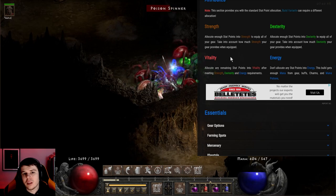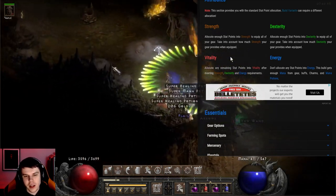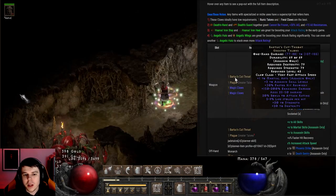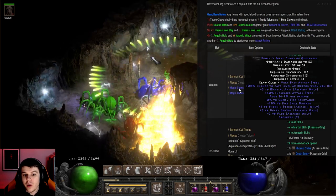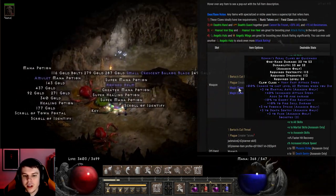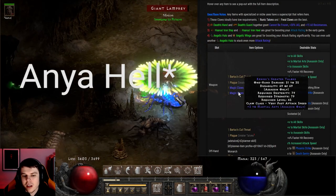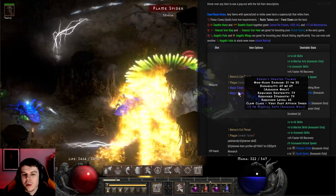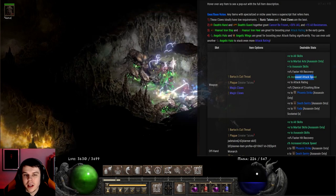As far as attributes go, just put enough strength and dexterity to wear your gear, and the rest goes into vitality. Looking at some gear options: we have Bartuc's, Plague Greater Talons, some top-end claws with plus six Phoenix Strike, six Death Sentry, and six Fade, plus a nice starter variant farmable from Charsi with plus three Martial Arts. The most important things are plus skills — Assassin Skills, Martial Arts — and Attack Speed, since we need that for the Charge-Up and Finishing Move.